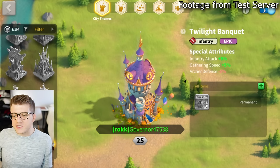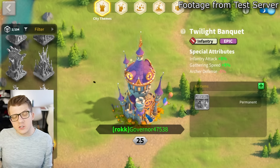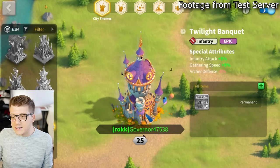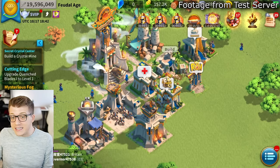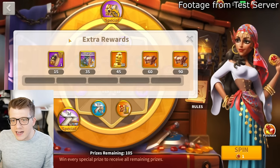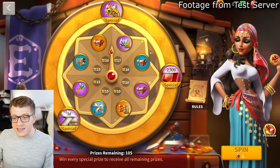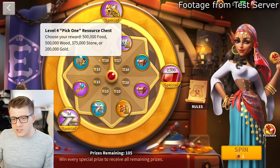The Twilight Banquet city skin looks like a creepy purple-roofed house with jack-o'-lanterns at the bottom and a few bats flying around. Honestly, the top 80% of the skin doesn't scream Halloween, which is actually good if you want to use it year round. If you already have the Song of the Depths gathering skin, this is probably not a must-have unless you lean more toward infantry.